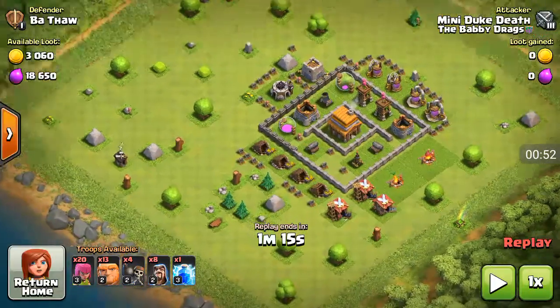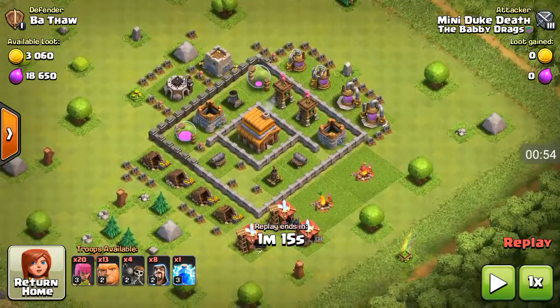Here I'm doing a ground attack: 13 giants, 20 archers, 4 wall breakers, 8 wizards, and 1 lightning spell. The lightning spell is to zap the mortars or the wizard tower. The wizards are just for extra power. The giants take out the defenses and archers clear out the clan castle, and basically anything else.